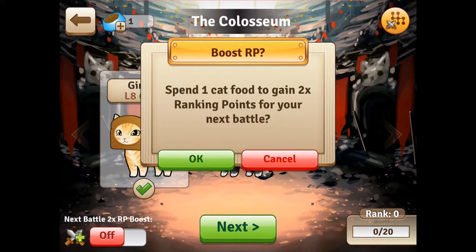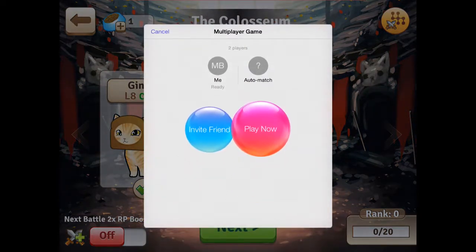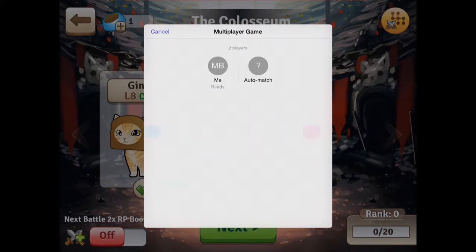Okay, we fight each other — yeah! I'm gonna hit next. Auto match — yeah, I'm gonna do play now. What's your name, did you name yourself? No, maybe — I don't remember. Okay, this is actually going through Game Center to match us up. I'm waiting for opponent. Yeah, me too.